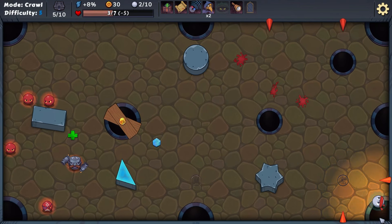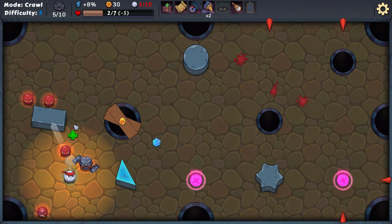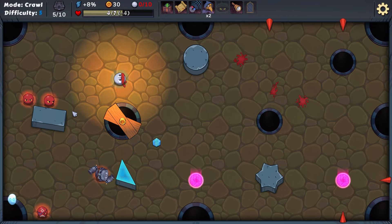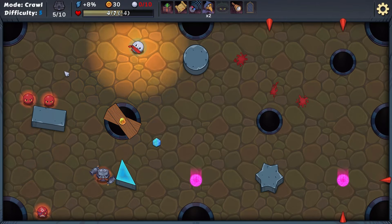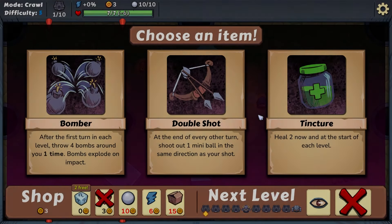We only have one shot left. When out of shots, you take damage per remaining enemy — this continues until you defeat them all. Let's try to pick up this health if we can. We're gonna take four damage and we're done. Yep, all right — good first run! Let's restart and get back into it. It's okay because we're learning.